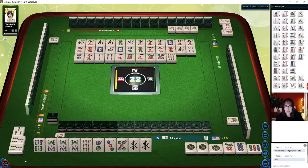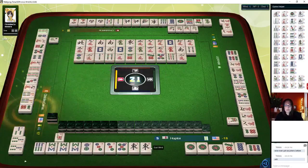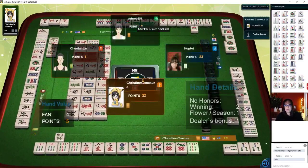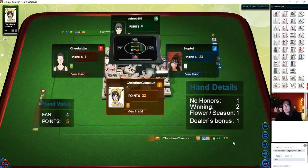We'll have to watch the scoring. I'm surprised there's no pung of seat wind or wind of the round getting anything special. Nine bamboos — Mahjong! That was thrown just a minute ago; I thought it would be safe because it was just tossed. No honors is fun. Winning for two points. They have a flower, their own flower, because they're in East, and you get a bonus for being the dealer. I thought that nine would be safe.